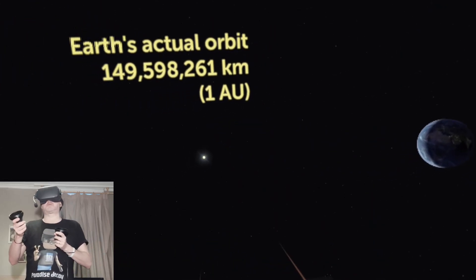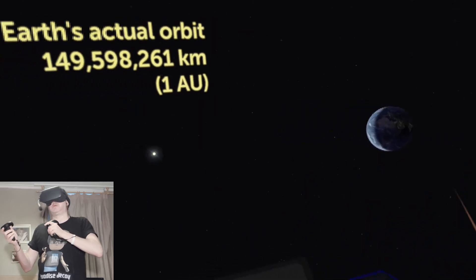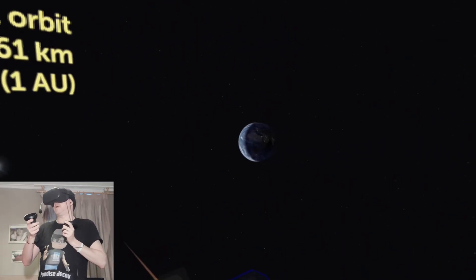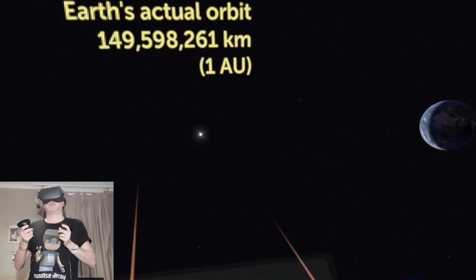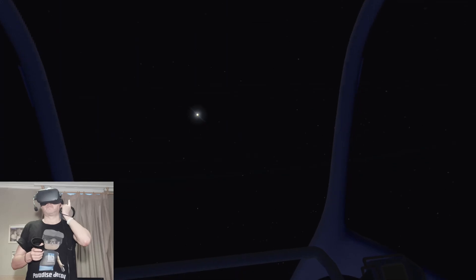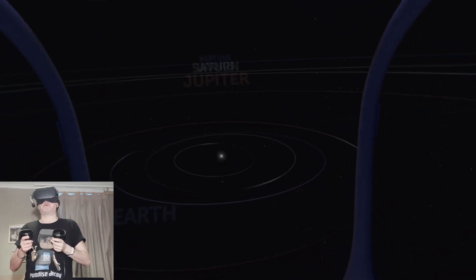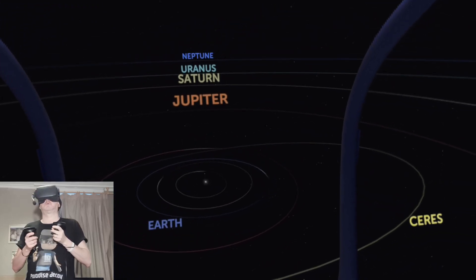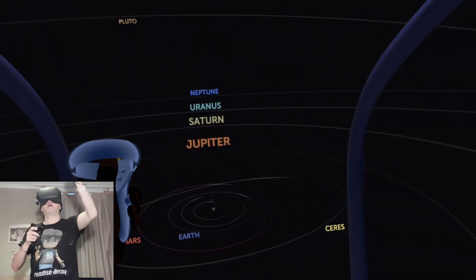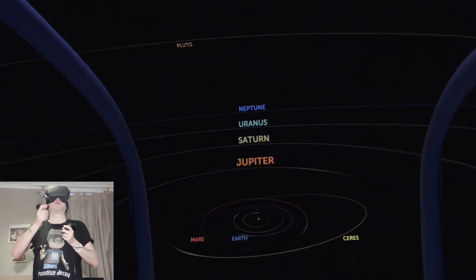This is the actual orbit from Earth to the Sun, and you can really get a good sense of the distance in VR. That is a long, long way away. Now again an overview of the orbits of the planets — I think this is to scale for how far away these planets are. Pluto's right out there.